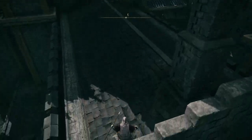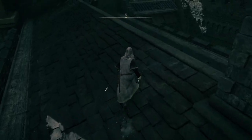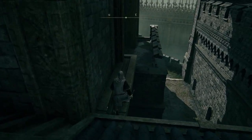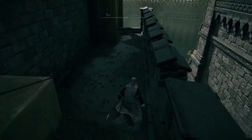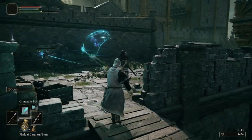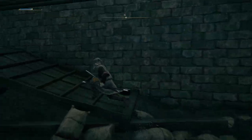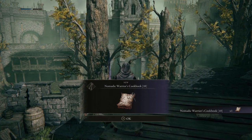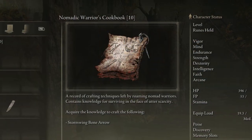There is going to be one more item to grab before we move on from the rooftops. Acting as if you're going to head over to the rooftop to the south, stop in between them and take the ledge that's in front of you. Drop down to the next area below and move past the banished knight. Defeat the exiles on the rooftop across the bridge, and on the wooden platform, you'll find yourself the Nomadic Warrior's Cookbook, which will teach you how to make Stormwing Bone Arrows.